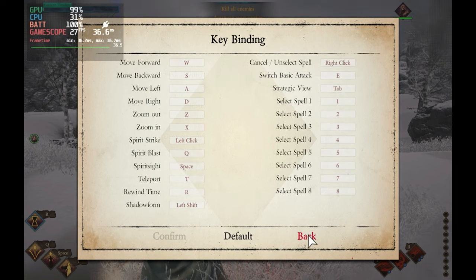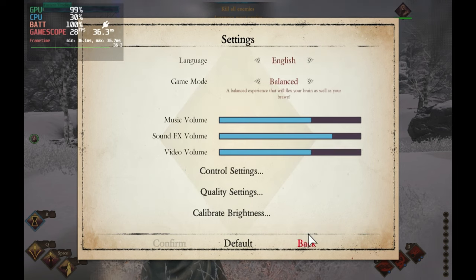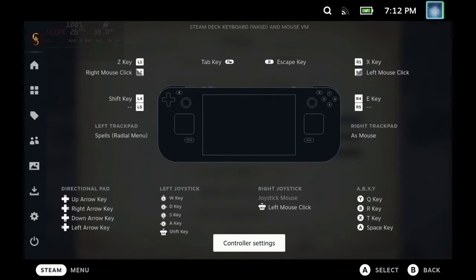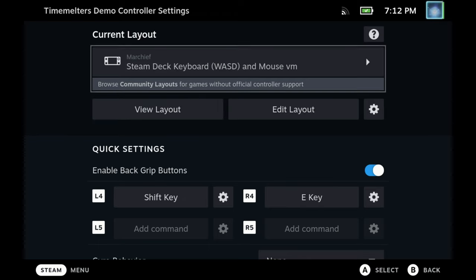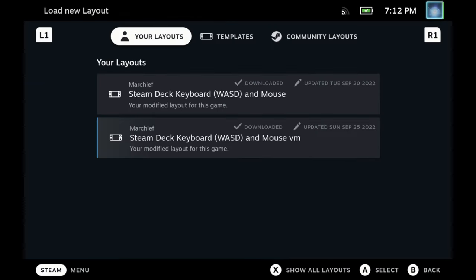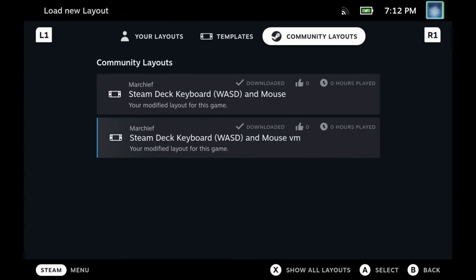The control schema is keyboard and mouse locked, but I have made a community layout called Steam Deck Keyboard and Mouse VM. I've updated the radio menus to the virtual menus that have just released as well, which makes playing this much, much simpler.